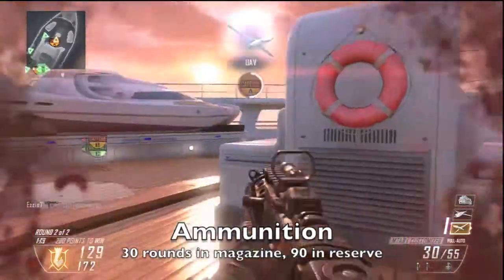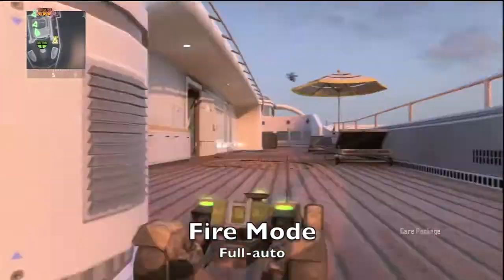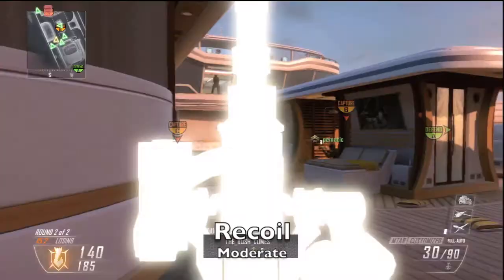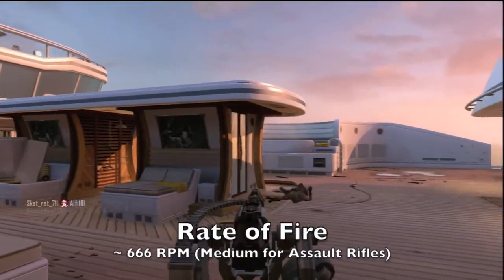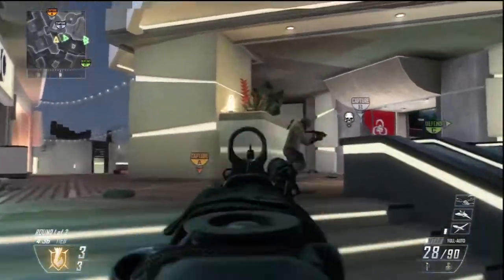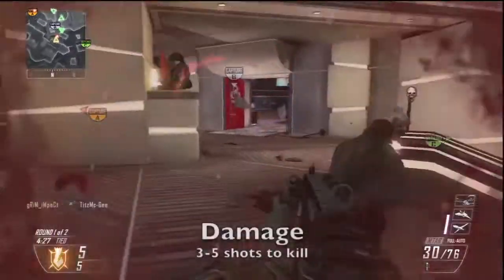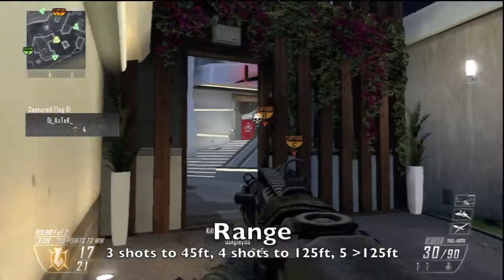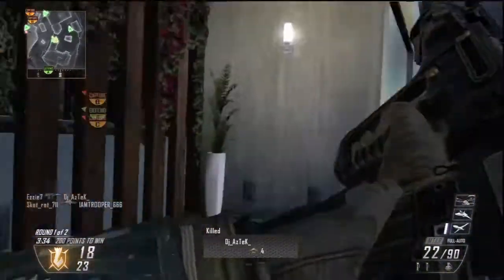The MTAR has 30 rounds in its magazine and 90 in reserve. It's a full auto weapon. Its recoil is quite high for an Assault Rifle — one of the highest ones. Its rounds per minute is around 666, which is quite medium, kind of on the low side for all the weapons. It does have pretty good damage and it takes 3 to 5 shots to kill. It can match submachine guns at close range, up to about 45 feet. But beyond that, it's just a decent Assault Rifle.